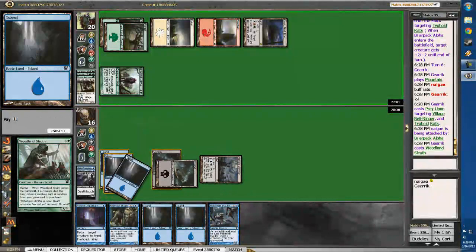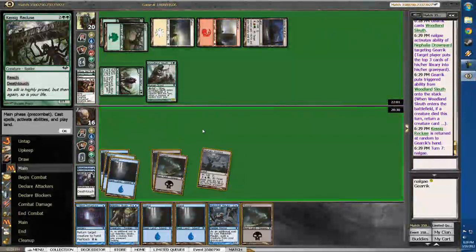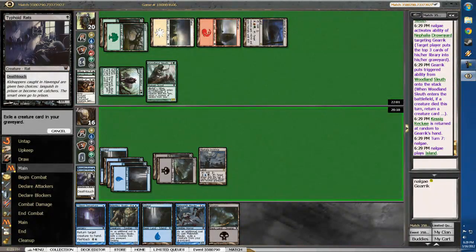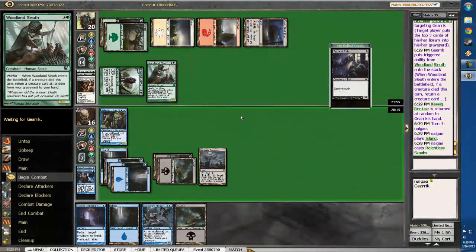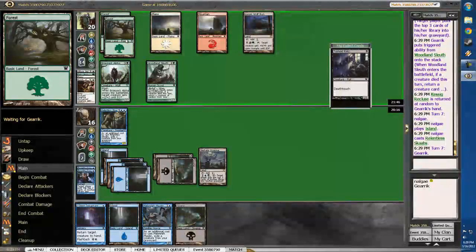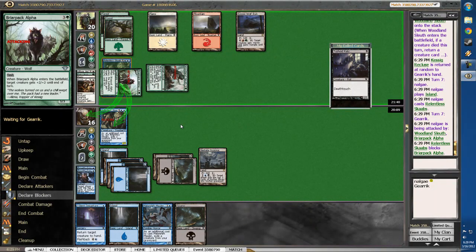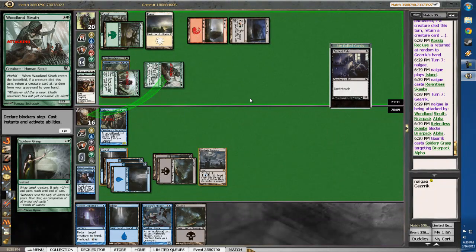Briarpack Alpha — sure thing. Definitely going to be exchanging for a Briarpack Alpha this turn. Prey Upon — that works too. He definitely kept a really slow hand, which is always nice for me. Let's gamble — watch I mill something amazing. Nope. I think we just play Relentless Gobs here. Exotic Vat. We don't really want to assign Silent Departure to either the Alpha or the Sleuth. I'm also fine if Kessick Wolfram takes off one Undying. Even Moment of Heroism is fine. Just simply trying to slow the beats.